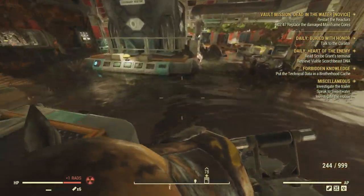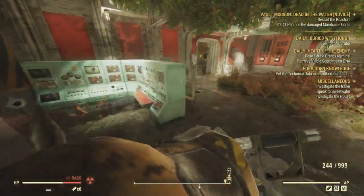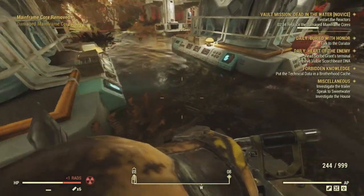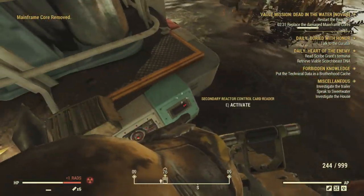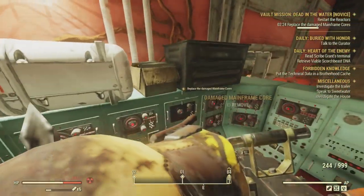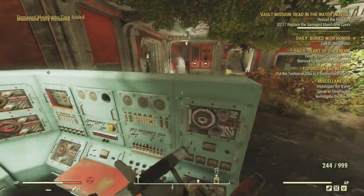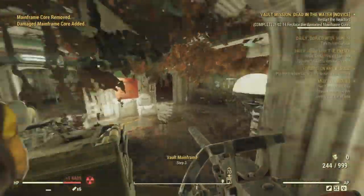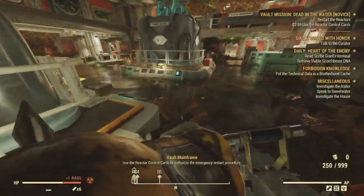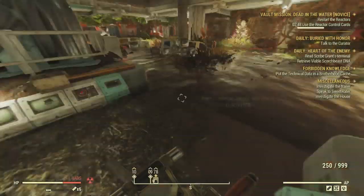For step number five, replace the damaged mainframe cores. There are about five mainframe cores that you have to replace. You can repair them by going into the mainframe room, going to the crafting workbench, using a tinkerer's workbench to repair all the mainframe cores, and then go back and replace them. They also have multiple mainframe cores lying throughout the engineering wing, so you can collect them prior. If you're in a rush and doing this in standard or expert difficulty, I recommend using the tinkerer's workbench in the mainframe room.